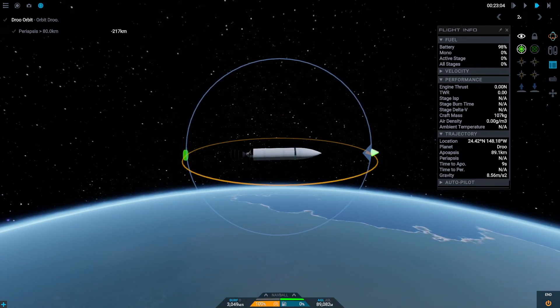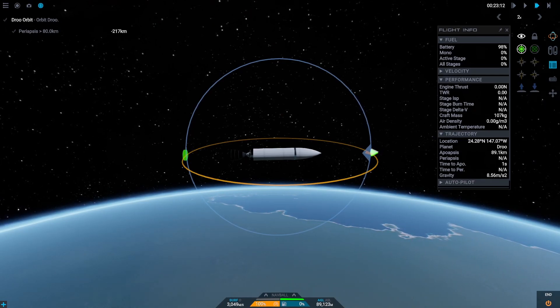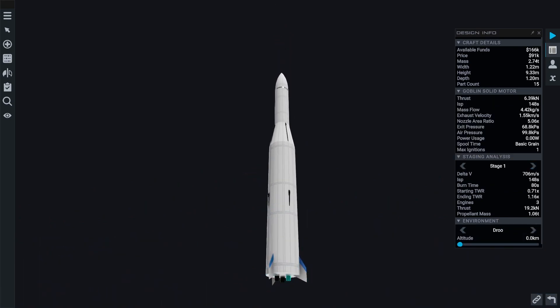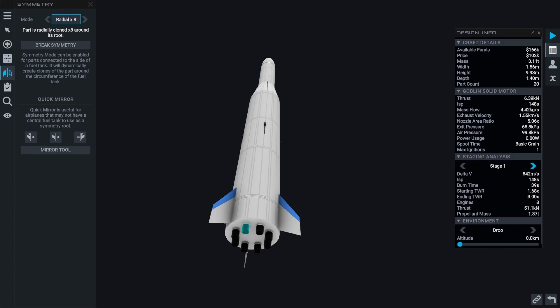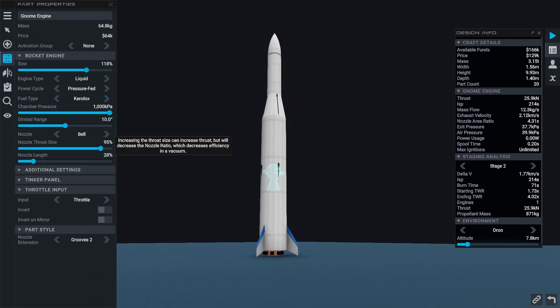Apparently, we do not have enough delta-v to circularize our orbit. We cannot go any higher with the rocket because of the limitation of 10 meters maximum height of our launch site. So what do we do? Instead of higher, we go wider. Let's go with one meter for the first and second stage.